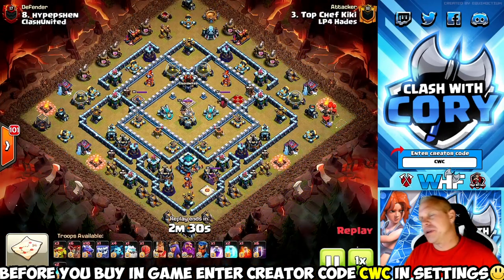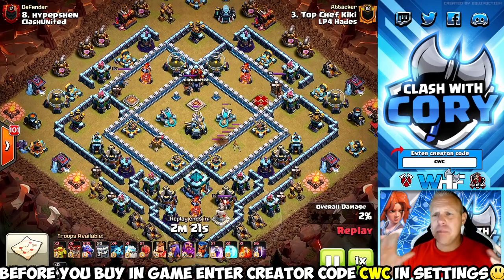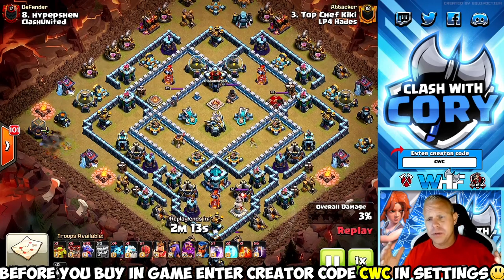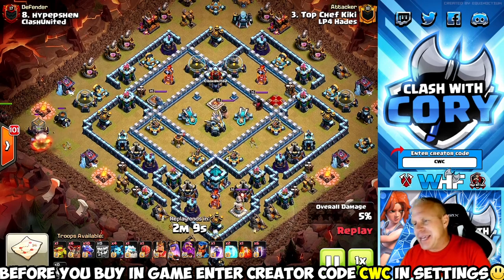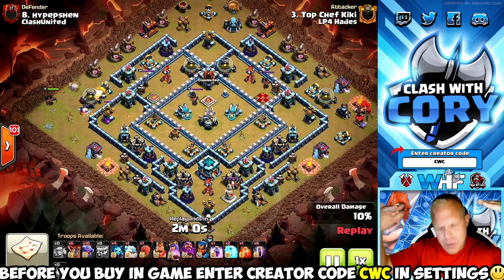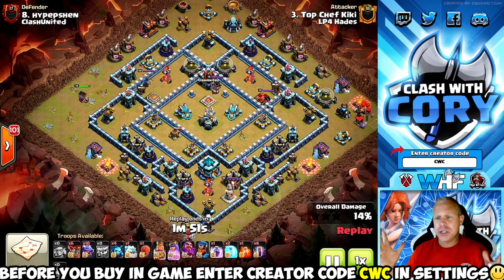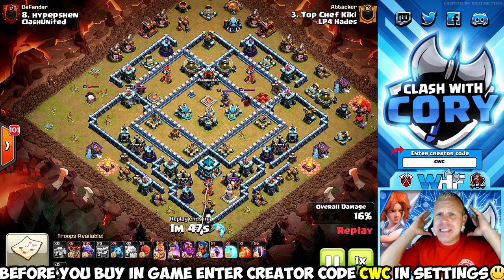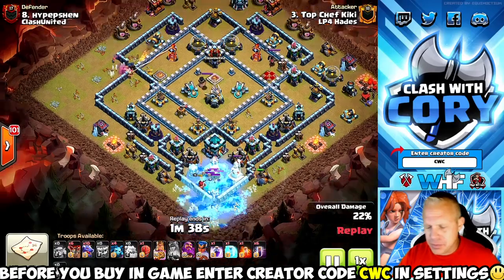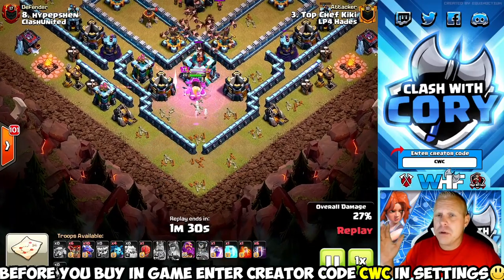That brings us to principle number four: use a variety of different attacks. This is exactly what inspired this whole video — seeing LP4 Hades nail this perfect war in a no-dip league, perfecting at town hall 11, 12, and 13 with no dips. When I went through the whole lineup, there was such a massive variety — they might have used 20 different attack strategies across 40 bases. There's no doubt in my mind that's a key part of why they got that perfect war and so many triples.